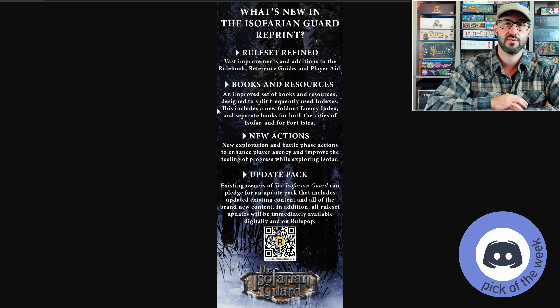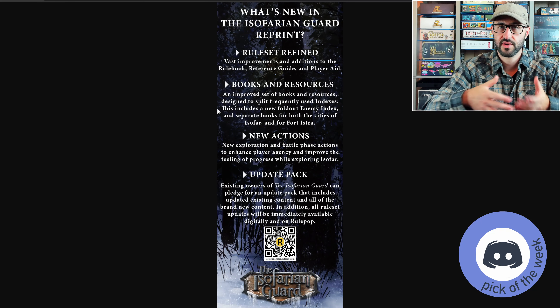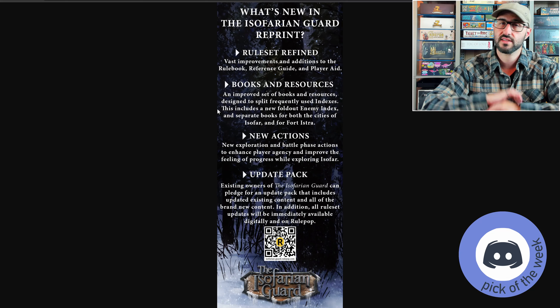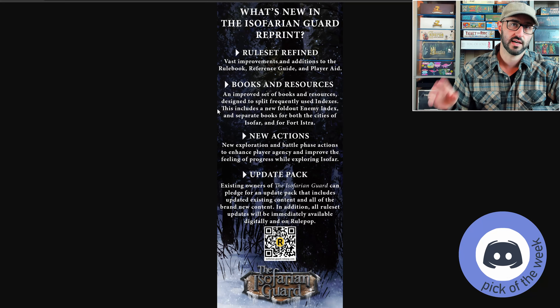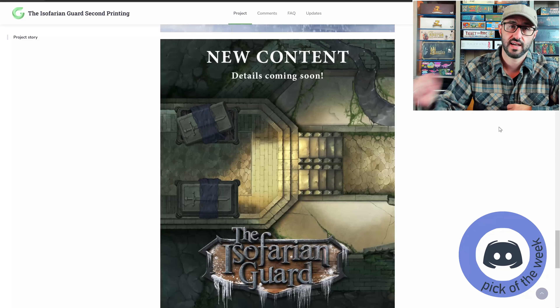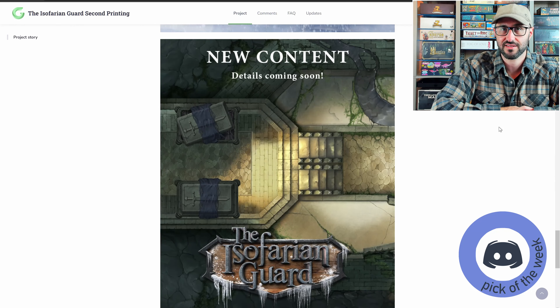The second edition of the game makes quite a few refinements to the main rules, adding and streamlining a few mechanisms. The contents of the box, books, and resources are also slightly reorganized to present information a bit more easily. If you already own the game, you don't necessarily need all of this, but there will be an upgrade pack available, and it looks like there will be some additional content revealed as the campaign develops — so even if you already own the game, you might want to back this one just to grab that additional content.